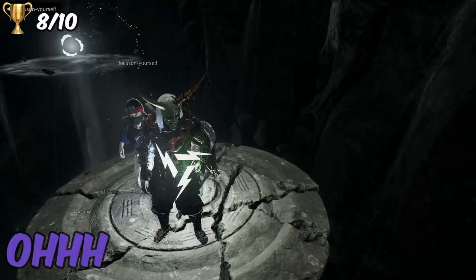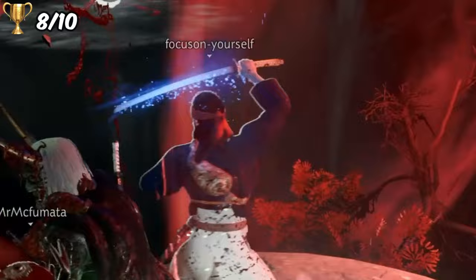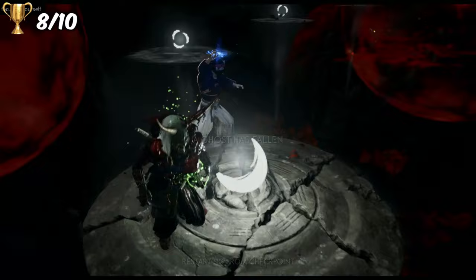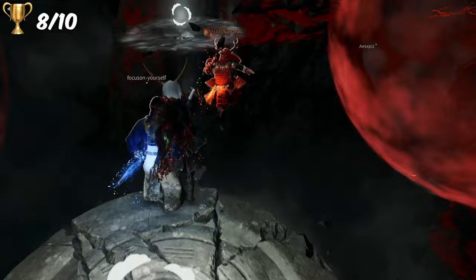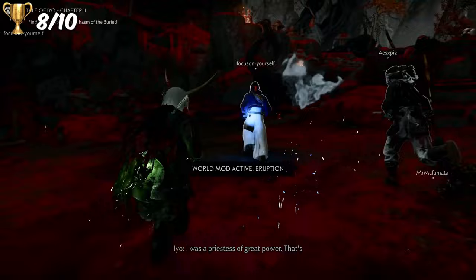Luckily Aesops was doing the call outs for us. Things were going pretty smoothly - Focus On Yourself especially seemed to know exactly what he was doing and was pretty much carrying us. We thought for sure this was going to be the run, until Mr. Mick Fumata decided to be an absolute bot. He fell off the platform, then literally just jumped off the edge for no reason, and kept missing jumps repeatedly. For a game that isn't even meant to be a platformer, and where they make the parkour as easy as possible, this dude was just terrible at the jumps.